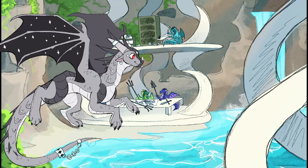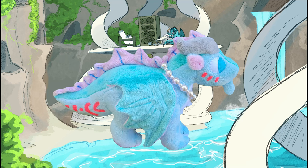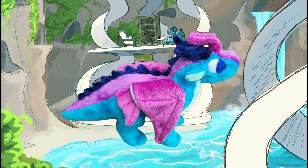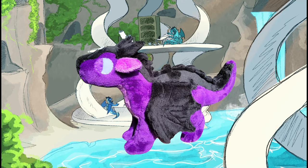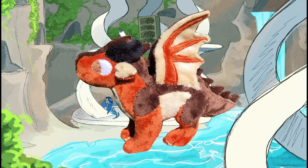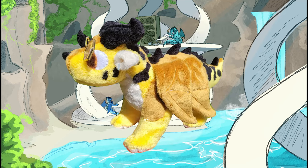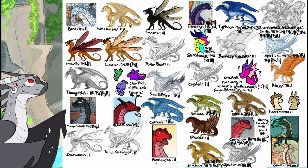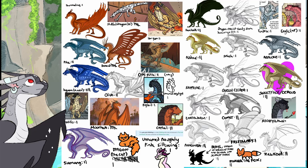So far in this challenge, we've gotten through Albatross, Anemone, Auclid, Arctic, Blister, Blaze, Burn, Battle Winner, Blue, Chameleon, Coral, Clearsight, Clay, and Cricket. Here's a lightning fast update on the special extra round characters who I will be making when we come up to a letter where I'm not doing any characters or I'm only doing one character.